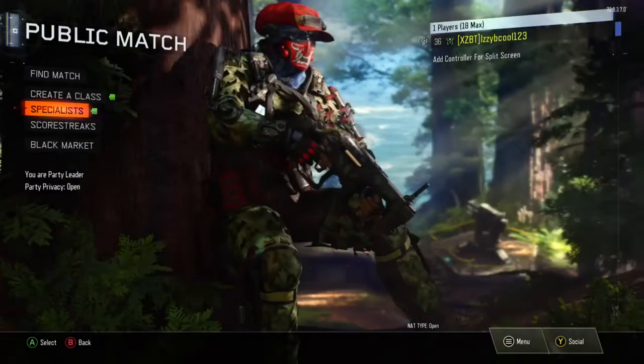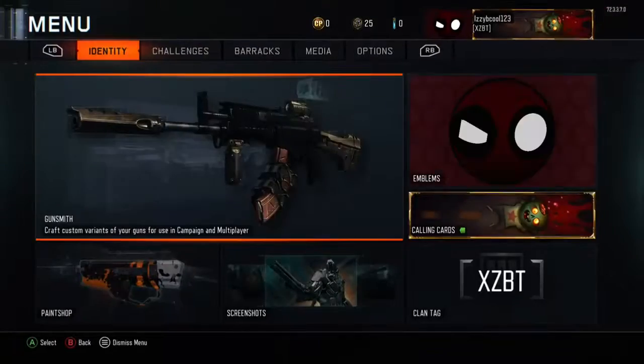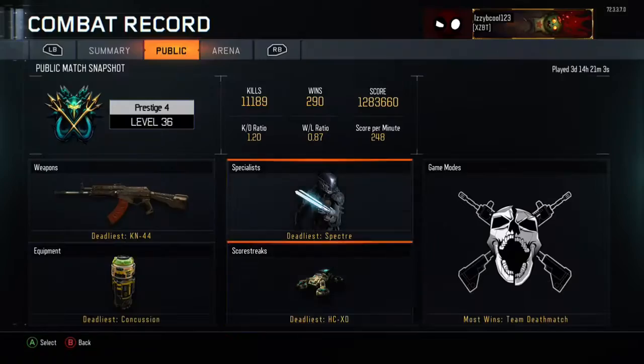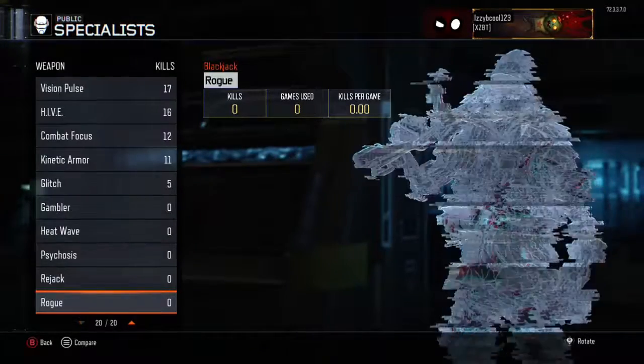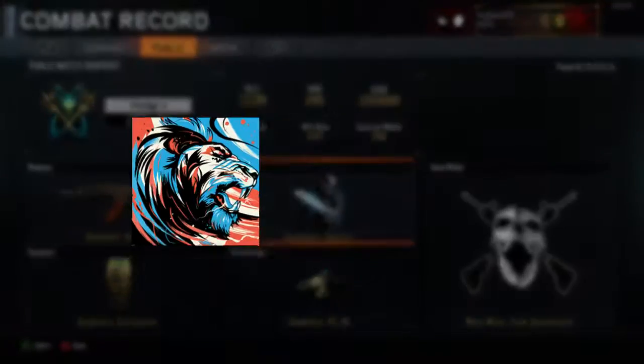I'm gonna show you how to do it. What you gotta do is press the pause button with the three lines. Once you go there, you wanna go to Barracks, Combat Record, then Public, then your specialist. And right here, as you guys can see, they're showing us early access.